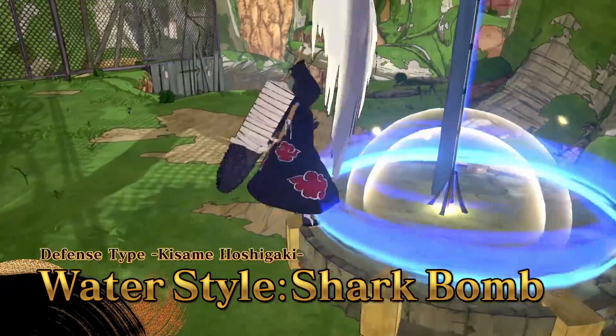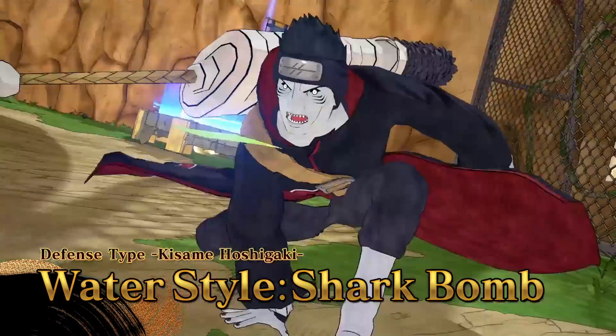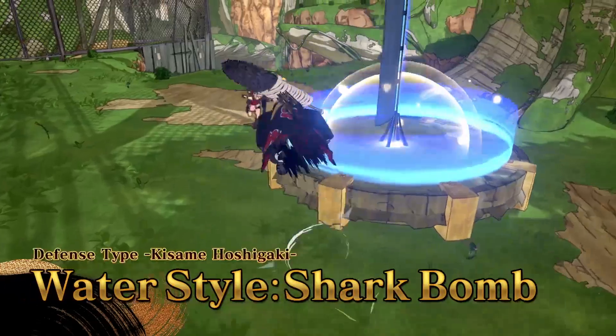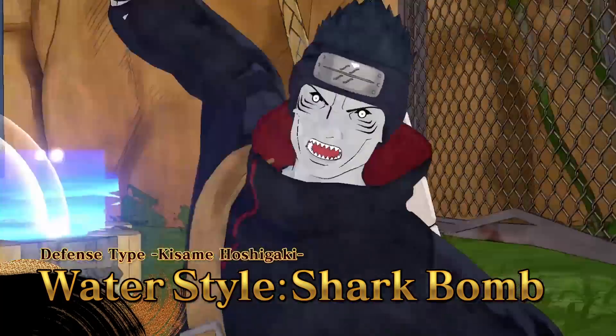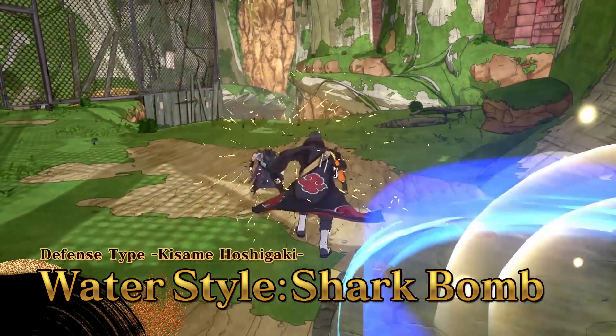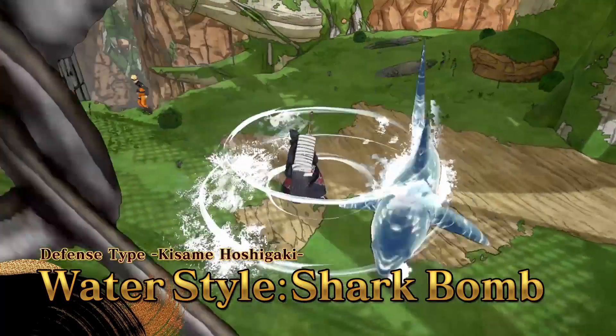Hoshigake Kisame. The only ability we've seen Kisame perform so far is the water style shark bomb, in which Kisame summons a shark that circles around him and then shoots off in the target's direction. It works as a defensive ability because the shark seems to protect the character at the beginning of the jutsu, and it's also a ranged ability as the shark shoots off and hits a distant opponent. It's a very straightforward ability and our first ranged option for defense types.